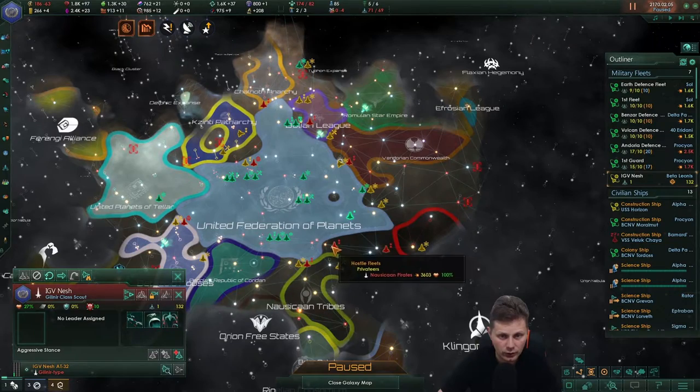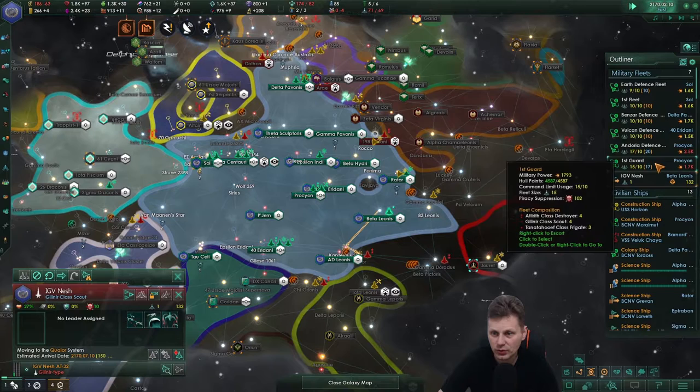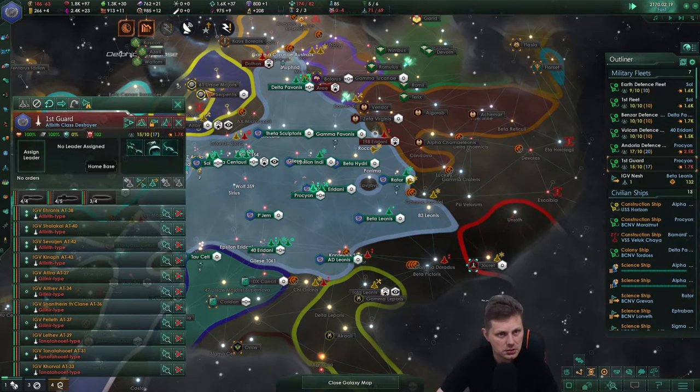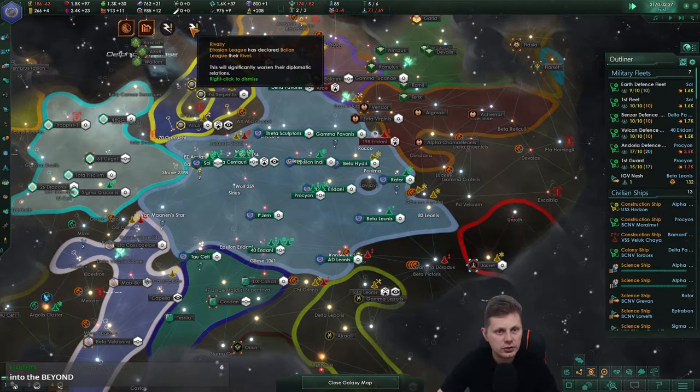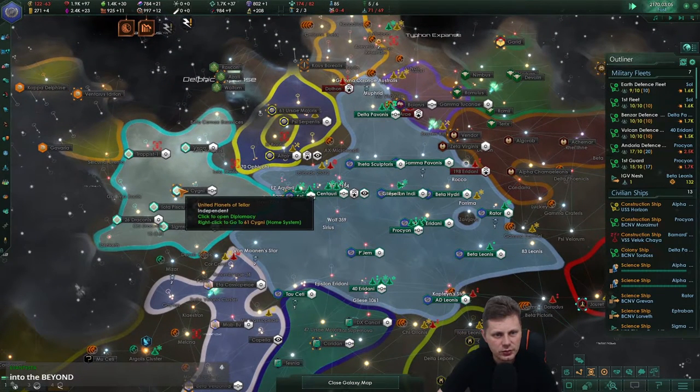Okay, so it's now repairing. We're not going to allow it. You're going to go there. I need you to be destroyed — you are just ruining it. First contact. What do we want to do? That's a bit of the question here.